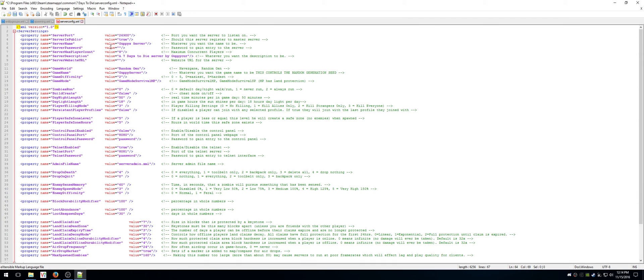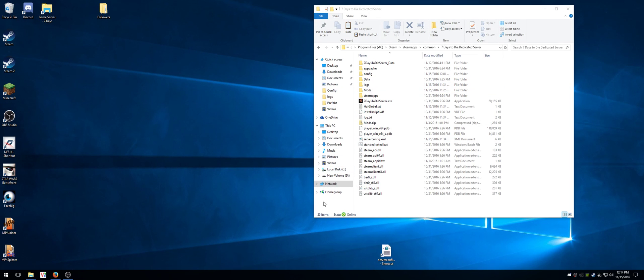Seven Days to Die server password — my server password is going to be 'password'. You can change the port. Server is public — you want to register with the master server. Zombies run — I don't want them to run at all, ever, so I'm going to change it to never run. I know there are going to be more options coming in A16 when they add run in daylight and run versus torchlight and all that. So I would save it, exit, and then I would have my server config ready.